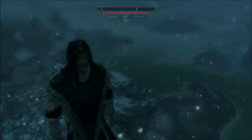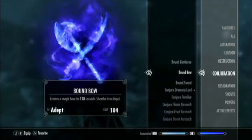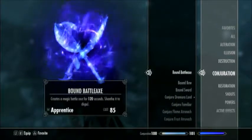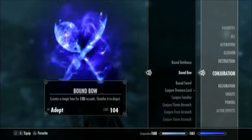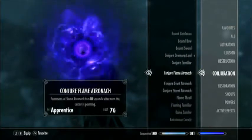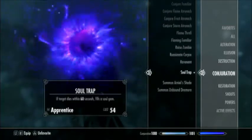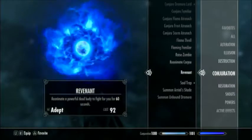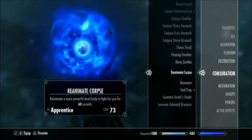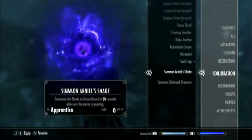Hey guys, it's Vdan, and today I'm going to show you my conjuration skill guide. Conjuration is a magic-like thing which means you can summon stuff. You can summon swords and weapons, summon creatures to help you in battle, use soul trap to help with soul gems, and also reanimate dead bodies to fight for you.